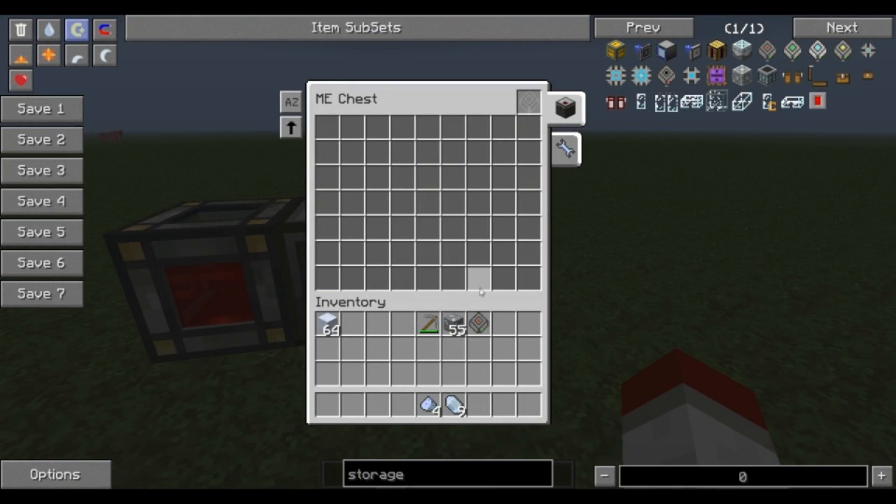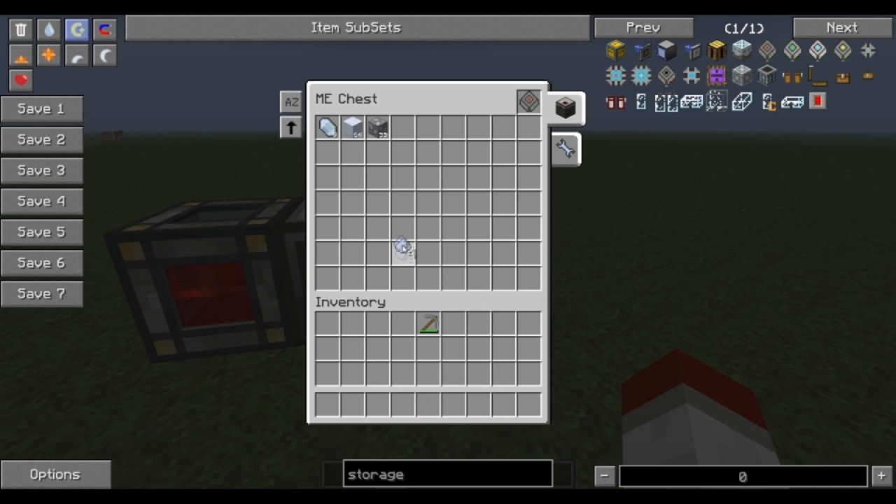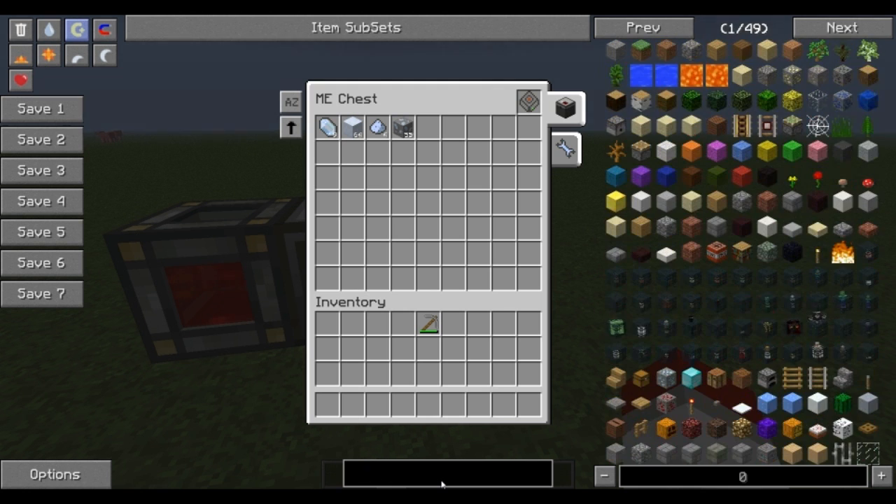Now when you're in the ME chest, you can take the storage cell and put it right there, and you can see that it becomes active. Then what you can do is place any of your items in here and it will sort them for you. If you have large quantities of items, like cobblestone, you can put those all in there and it will keep them all together in one block.